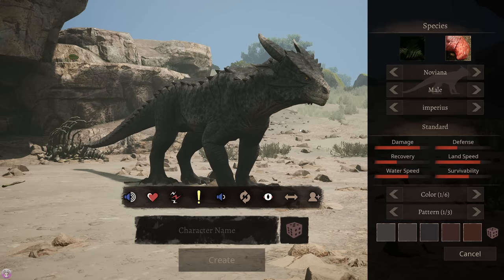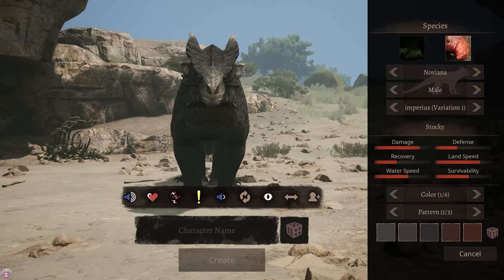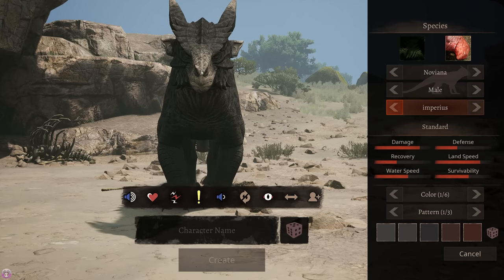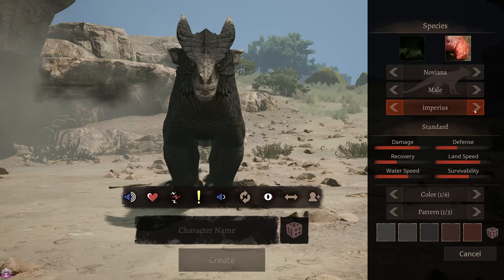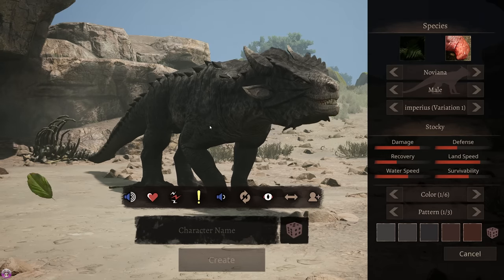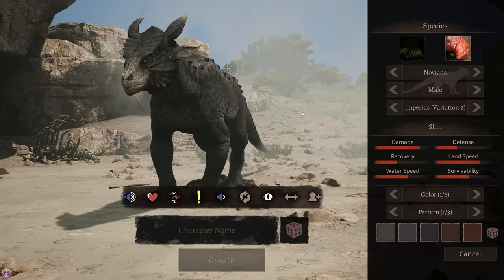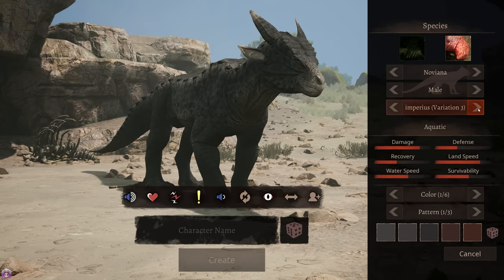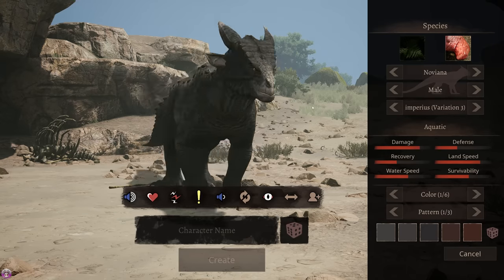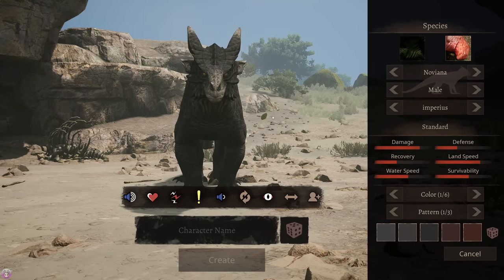Oh his teeth - he showed us his teeth there! Let's start by creating our dude. So this is the standard one. I have a thing about just staring at creatures head on to see how weird they are. This one isn't too bad actually. The stocky one looks insane, he looks so mean - like he would be the alpha of the pack. There's a slim one and an aquatic one - does that mean a bigger tail? Yeah that looks like a bigger tail, maybe these are made for swimming.